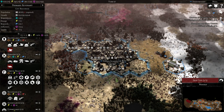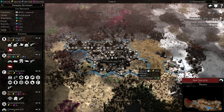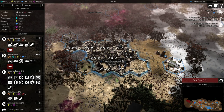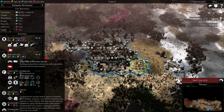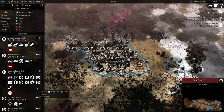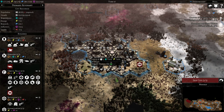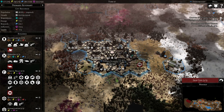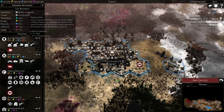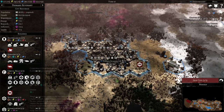One thing I learned is that we need population based off the number of buildings we have. You actually research this — we'll look at the optimized Space Marine research build shortly. You need Dormitories to expand. As we build a Dormitory, it will unlock around six additional building slots for us as we expand out.